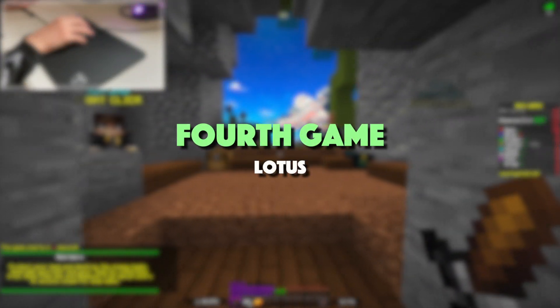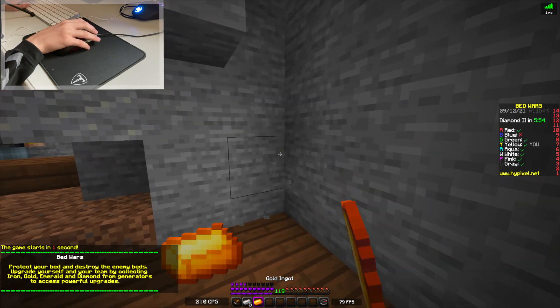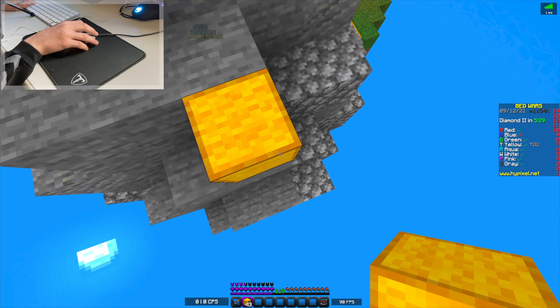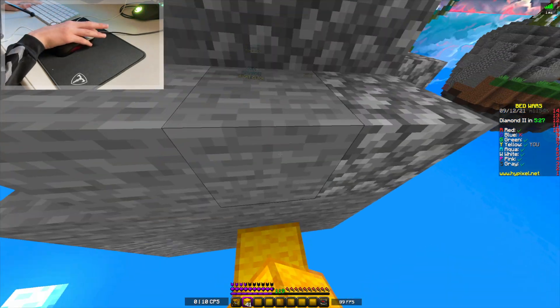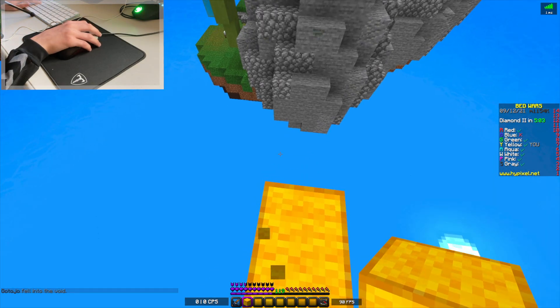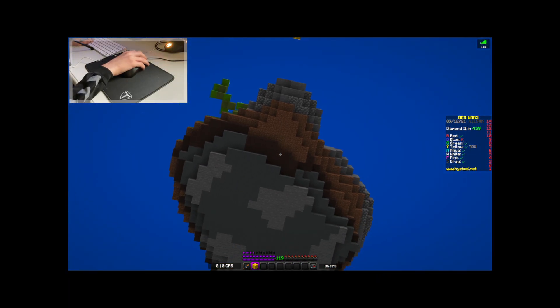Here we are on our fourth game of the day on the map Lotus. We're gonna go for a nice and early rush, and I think we're gonna start by moonwalking. We should not have started by moonwalking. The question is, do we have enough blocks to get there? The answer is yes, but we failed the clutch.